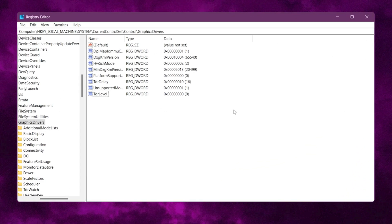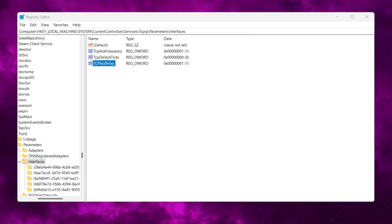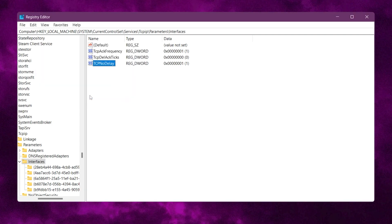Now in the next step, we are going to disable the Nagle algorithm on our PC, which can optimize our network and latency while we're playing games. Use the second command provided in the description. Simply paste it here and press Enter. This will take you directly inside this window. Here you will find TCPNoDelay. Open up this file and change this value data to 1, then set the base to hexadecimal and click OK.